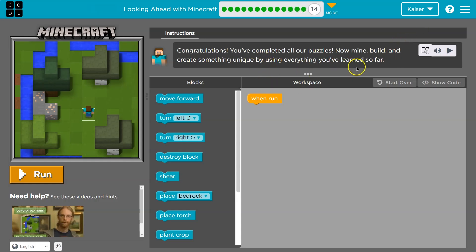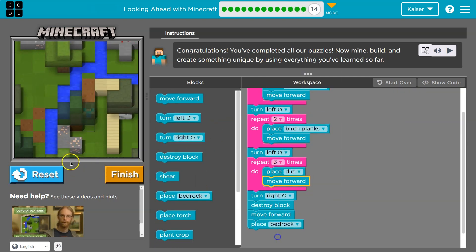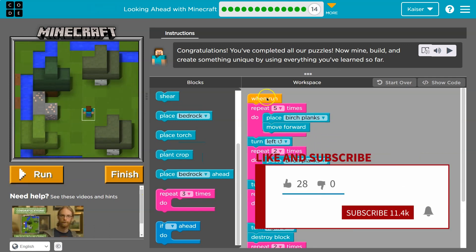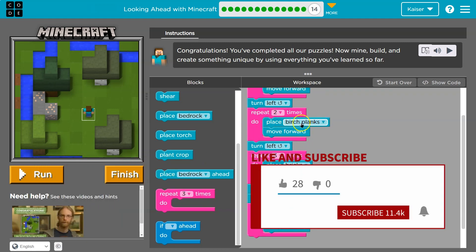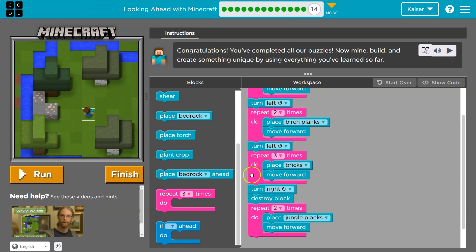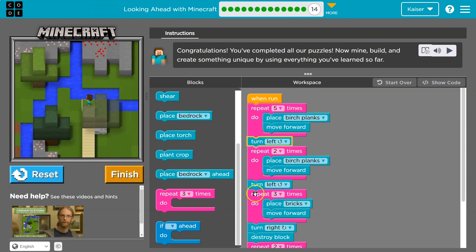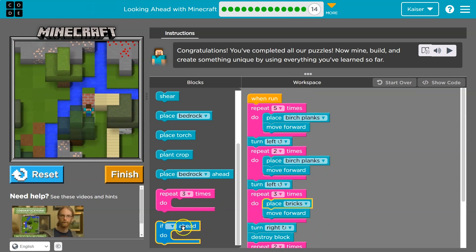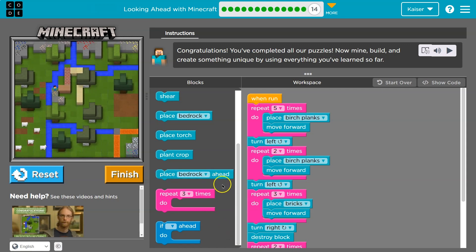All right, let's see what we got — congrats, you've completed it! So with my own creation: repeat five times — place a brick and move forward; repeat two times — birch planks and move forward; turn left three times over — and I end up building this fun house with all of these loops. They're so handy. And if you want to cross water or something like that, you definitely want to use an if loop to check if the water is actually there before doing so. This is my incredible house — ta-da!